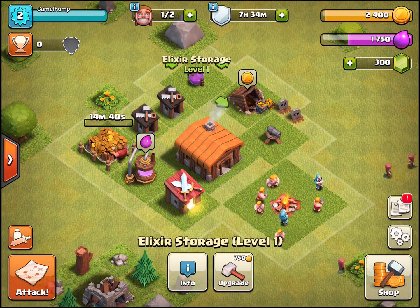We have a builder who's not doing anything - that's no good. We want to keep both builders busy. Let's upgrade the elixir storage - that makes sense. And we can train more troops; I'll stack the barracks. We bought 20 barbs and they're being made. You can see the 20 barbs shown in red in the barracks.